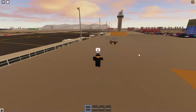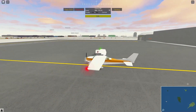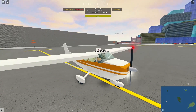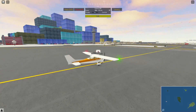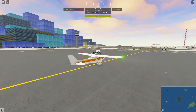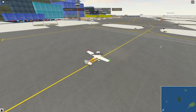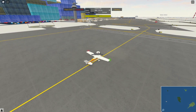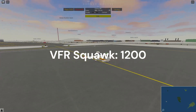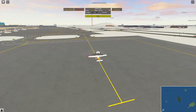Our call sign is going to be our registration, which is November 7-2-Mike-Alpha. Rather than being Firebird 6566, you can have your own registration as your call sign. In your flight plan, though, it would be kind of you to include your in-game call sign just beside it, just to make it clear who you are in the actual game in case there are multiple people using registration as a call sign. For VFRs, the standardized squawk code is going to be 1200 — just as a standard for ATC-24.